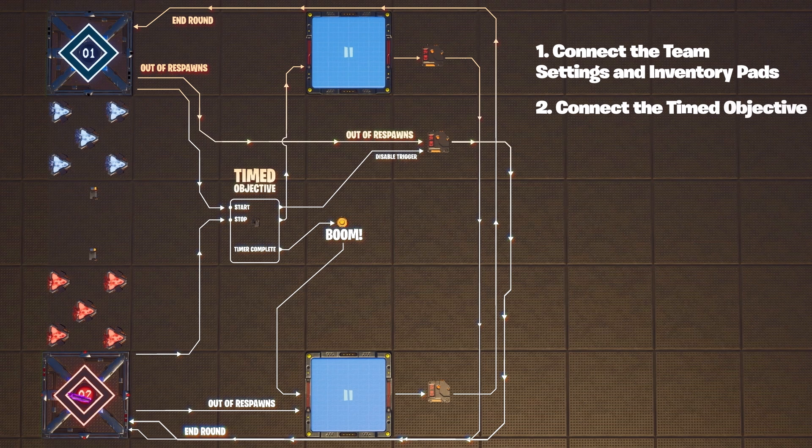Here you'll see how these signals are flowing. You've made it so if team two stops the bomb, that instantly sends a signal back to the team pad to end the game. This communication is how you'll build your functionality.